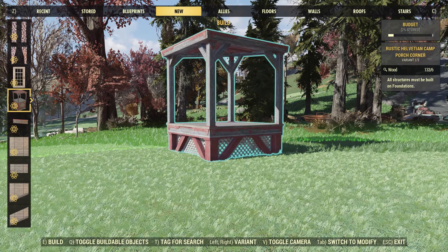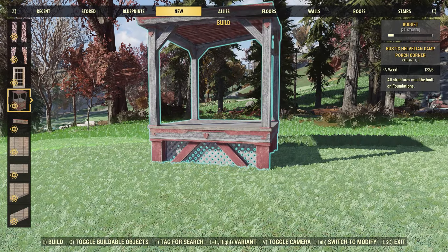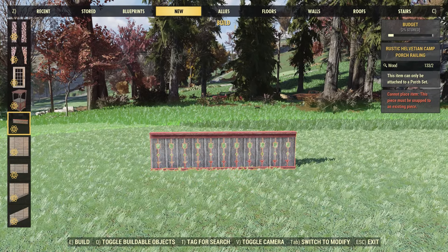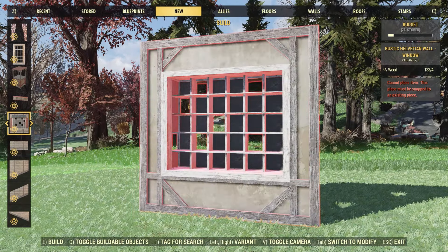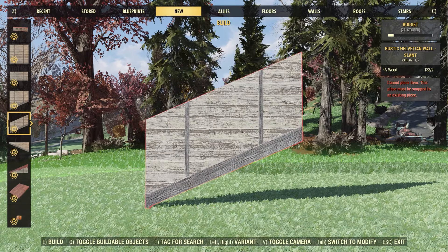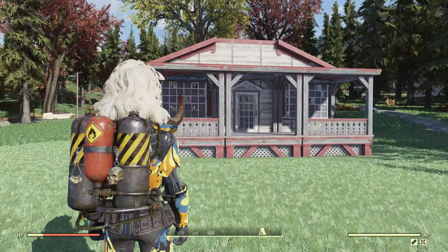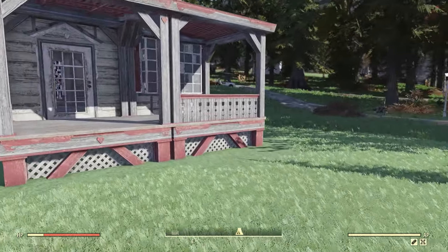Starting off with the new building kit: first up we have the Rustic Halvation camp porch — you get a corner piece, another corner piece, and then your middle piece. You also get a new door. Going down we have the porch railings, and I think these look pretty nice. Then we have your walls: a standard wall, a window, and a doorway. We also have a half wall, angled walls, and roof pieces — an angled roof piece, a corner, and a flat piece. I did build a little example here just to show what it looks like all put together, and I really like the porch railings.